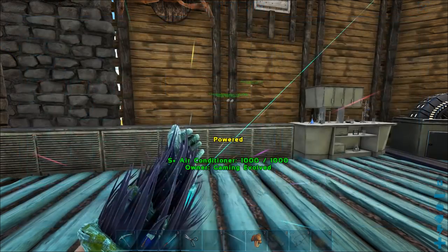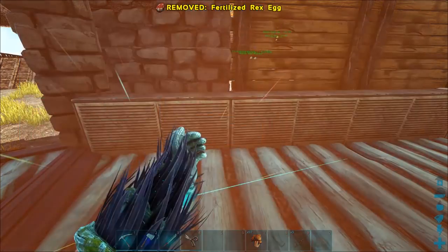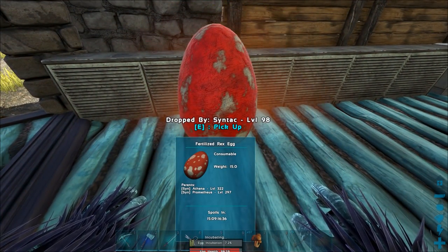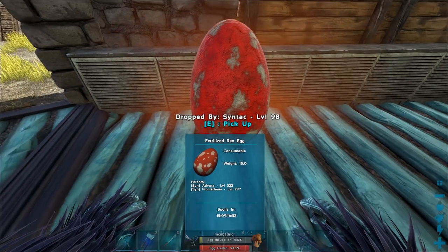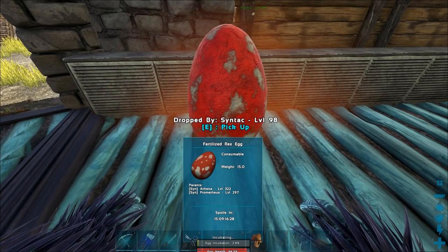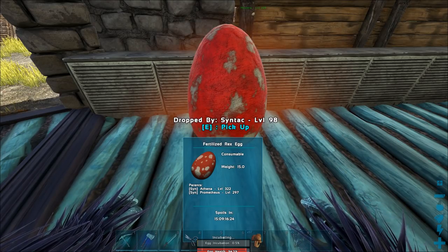We're gonna be incubating and hatching nine Rexes because I need a Rex army for the Broodmother. We're going to get into the tech stuff pretty soon — there is tech stuff in S+ which we can craft using the element and stuff that we'll get from the Broodmothers — so we've got to start building an army.